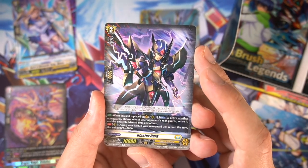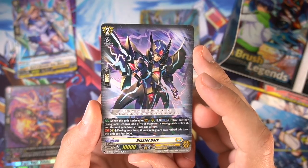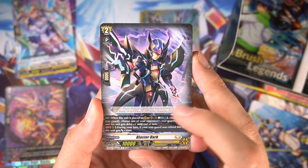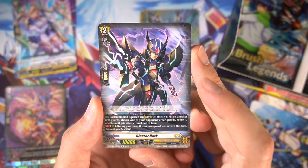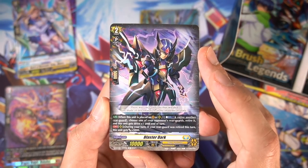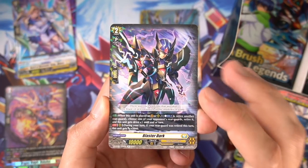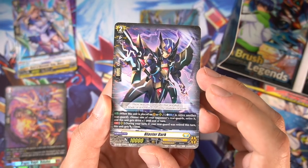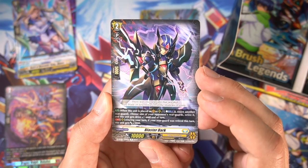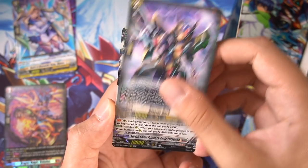We have Mr. Fan Favorite, Blaster Dark. 'There was once a knight that wielded the blade of determination in the shadows of glory.' I love how the encounter cards' flavor text reads like an entry in a history book. When placed on Vanguard or rear guard circle, you can retire another rear guard, retire two opponent's rear guards, and get drive plus one, which only works on Vanguard circle. On rear guard circle, he's a 15k attacker, which is also quite nice.